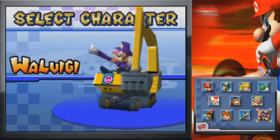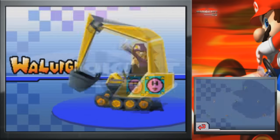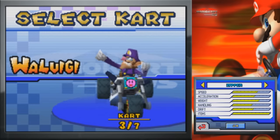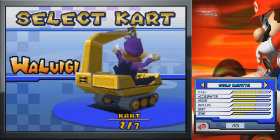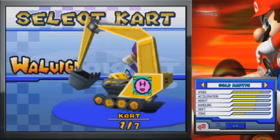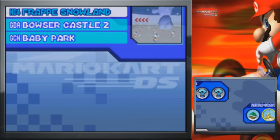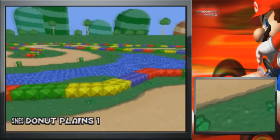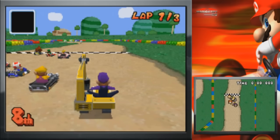The first character we're going to be using is the last secret character that we have unlocked right now: Waluigi. And after looking at these karts, despite me heavily criticizing this earlier, I think I'm actually going to go with the Gold Mantis. I think I like its stats a little better than I like the Zipper's.